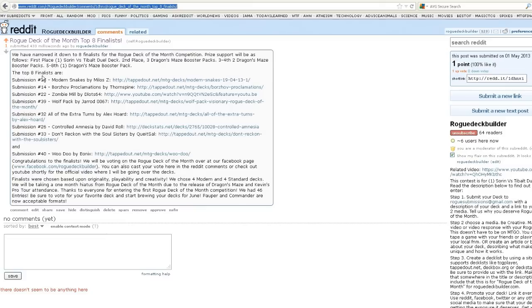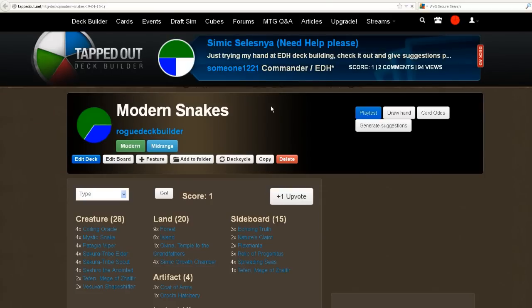The first one here comes from submission number 35 by Milo Z. This is Modern Snakes. I actually played against this deck on MTGO and was very impressed, and I made him submit it and send me the deck list because I really, really like this deck. So just click on it here, let's bring it up and I'll show you exactly what it is.